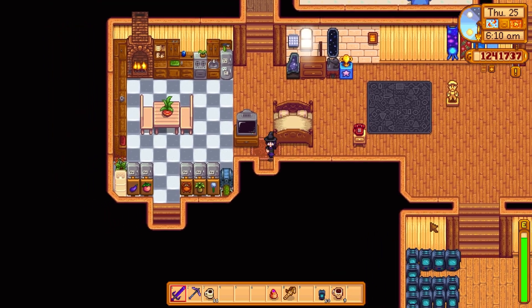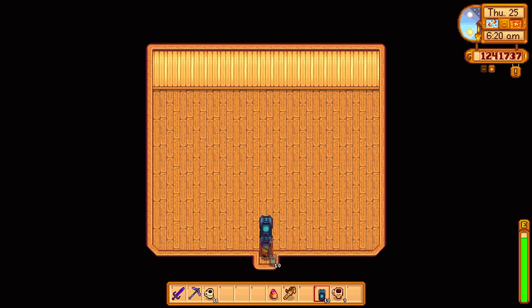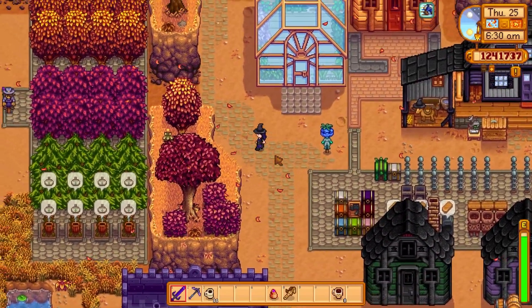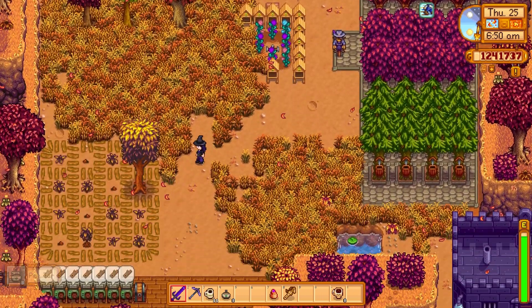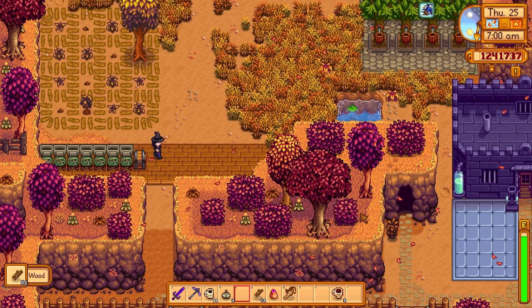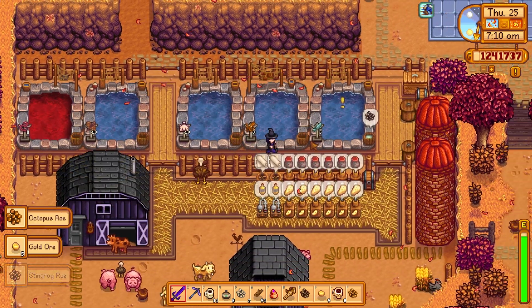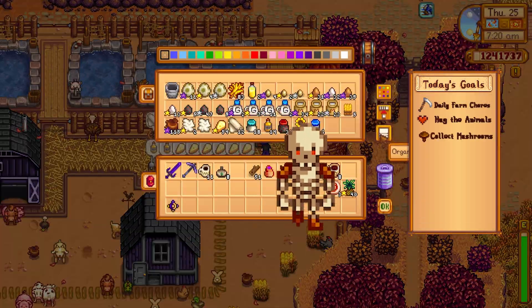We're gonna start moving these crystallariums on over into this shed. It's gonna be a lot of crystallariums to fill the whole place, but it'll be super great. I think we're gonna do jade and then a couple other gems too — maybe some quartz for bombs, or probably just diamonds for money and for trading to get rid of my coffee beans in the greenhouse. Let's get all our basic chores done and then get to the mines.